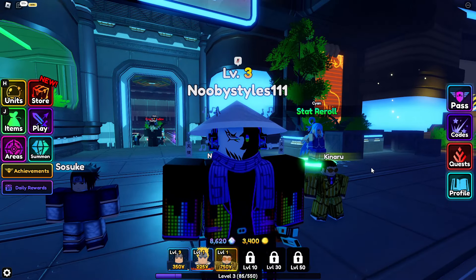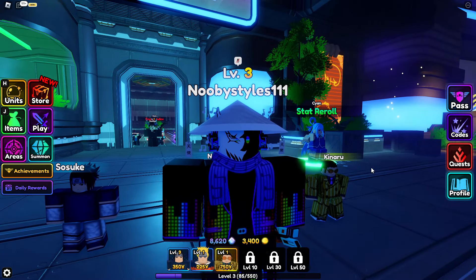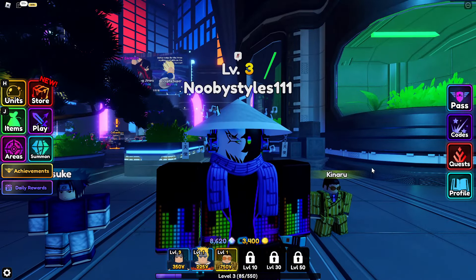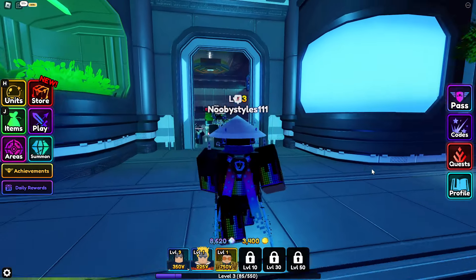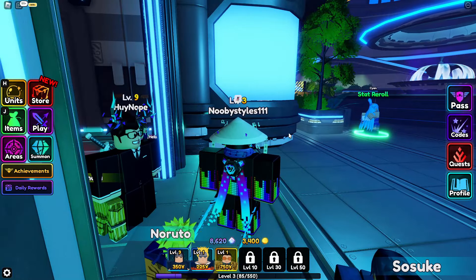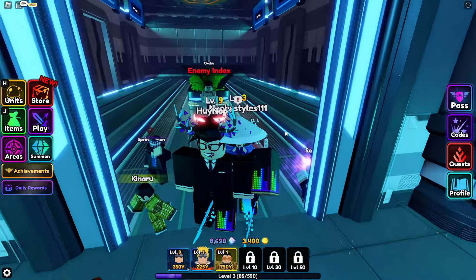I did this glitch on my alt account and I basically got Sanjin Woo and a lot of other mythics. So first up, before we do the glitch, you gotta at least go to Act Two. Basically do two stages and you'll be good to go.